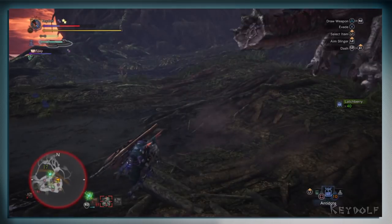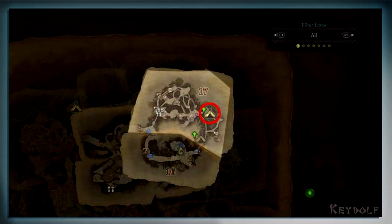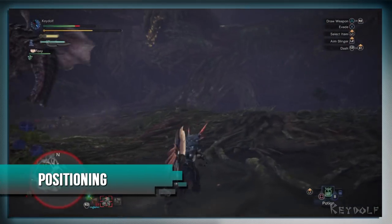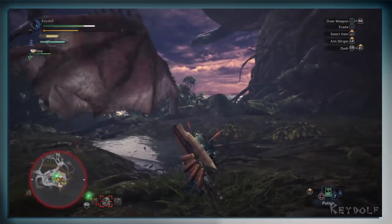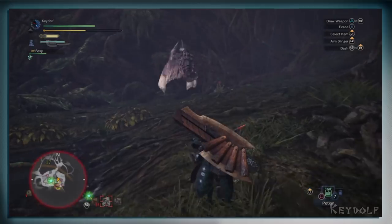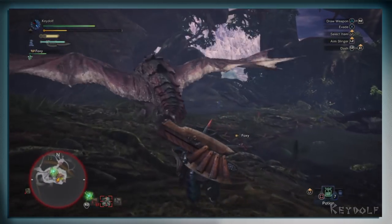Mega Potions are also essential, and I'd also recommend unlocking the Area 17 campsite, which you will encounter on the way to completing the area's Grimalkind's quest, since Rathalos spawns and returns to Area 16 regularly. As for positioning, you should approach Rathalos like every flying beast you've encountered so far. When it's in flight, keep moving at a distance and circle around. Unlike Anjaneth, where its fire attacks were deadly, when Rathalos breathes fire it is well telegraphed and it's either directly ahead or around him, making it easy to avoid.